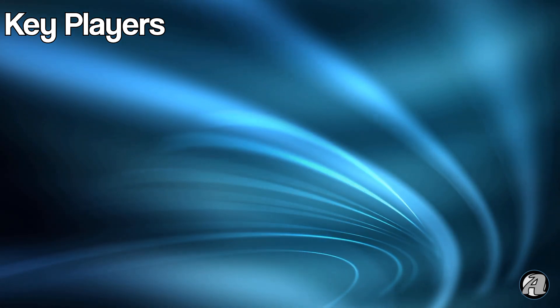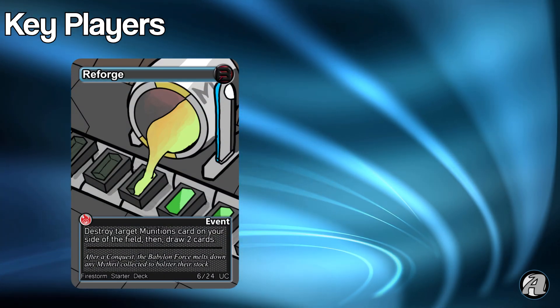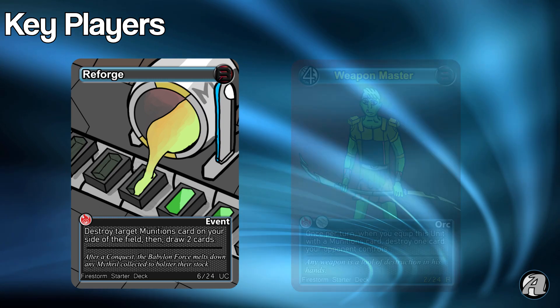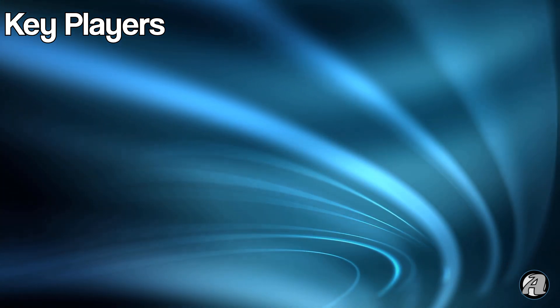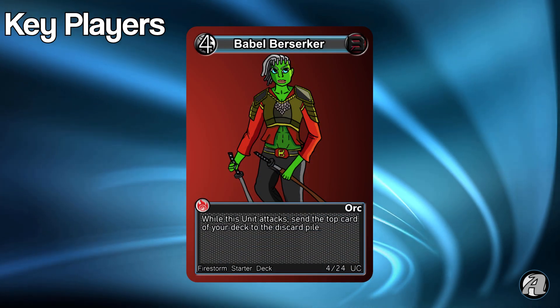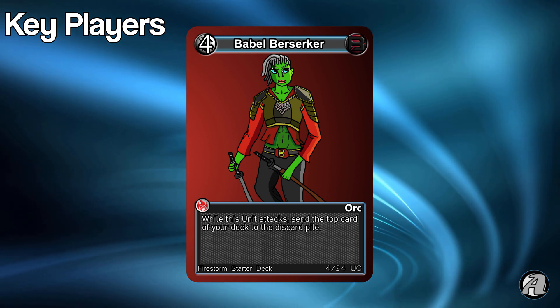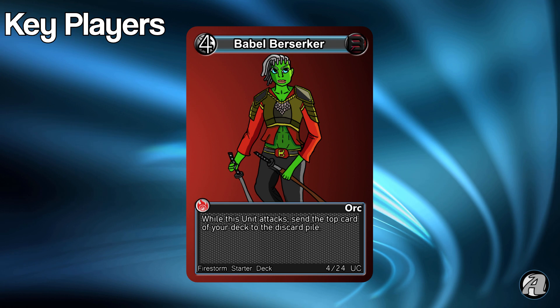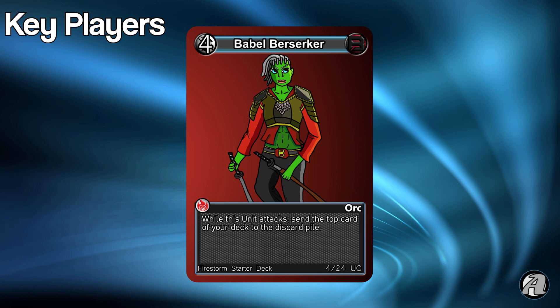Along with these cards, there's support for them like Reforge, which allows you to destroy a munitions card on the field to get two cards. Or there's a rare for the deck, Weapon Master, who turns every equipment into an orbital volley. When playing Firestorm, you have to keep the pressure up — the deck is built to do that. Take advantage of cards like Babel Berserker, which are strong one-cost units. One-cost units can move around the board way more than the others, so they're really useful in the early game. Unit placement is very important in Astronomica, so stay aggressive and keep on the move. Your opponent will be at zero life before you know it.